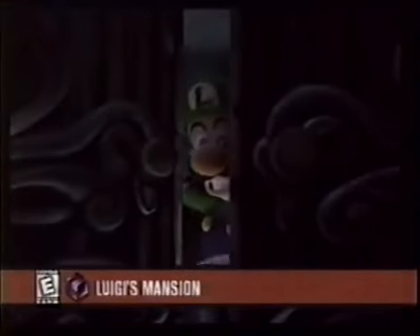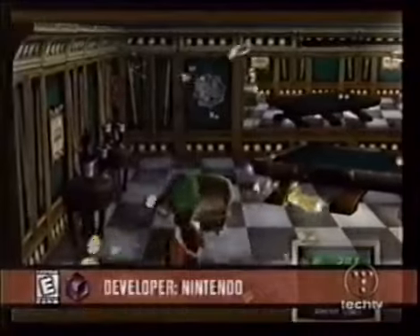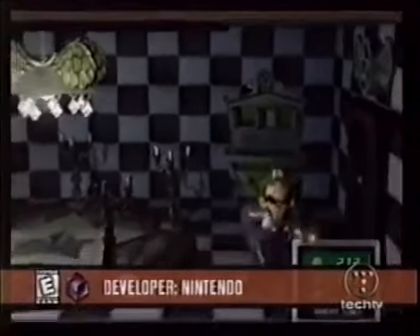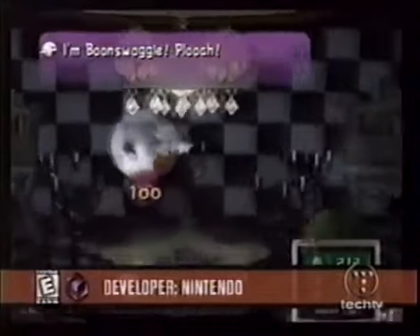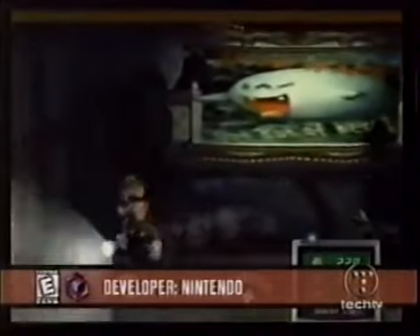Luigi steps out of Mario's shadow with a flashlight, and this game has got the goods. You play in a mansion with old furniture and other bad things. If you want to save Mario, you've got to clean out all the ghosts.